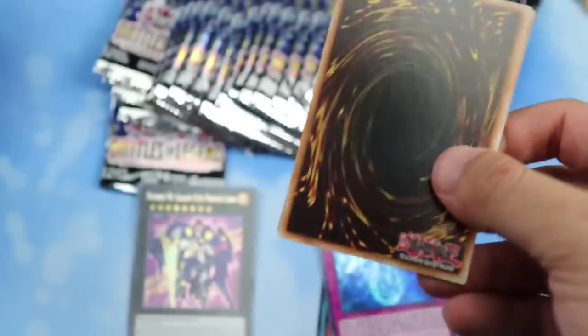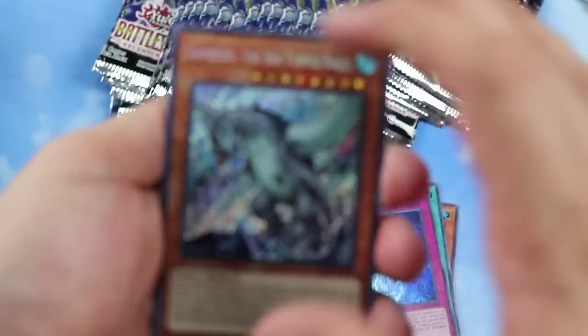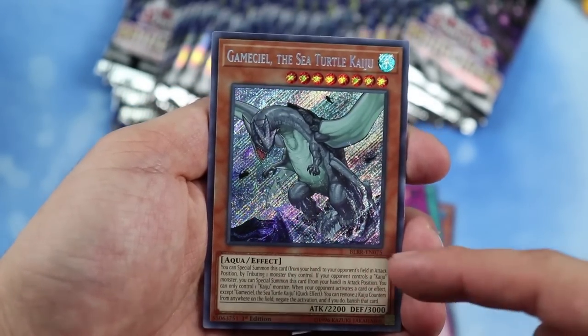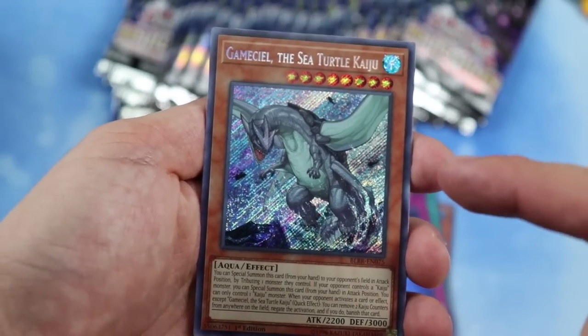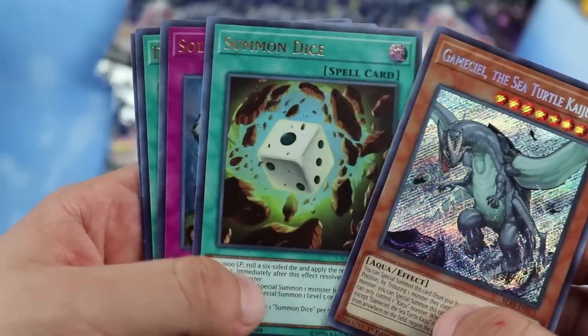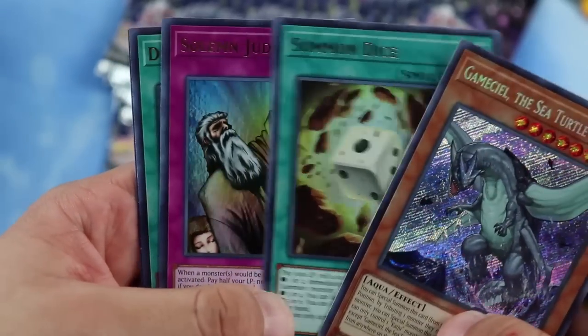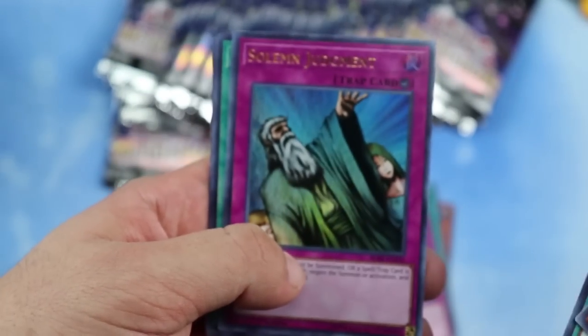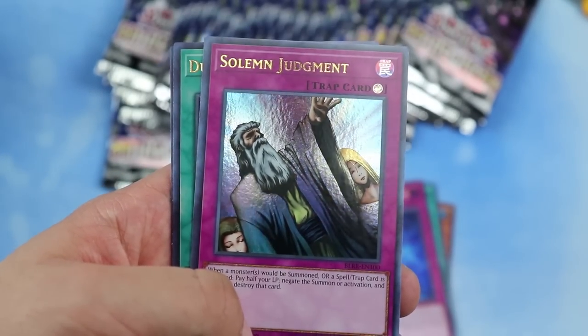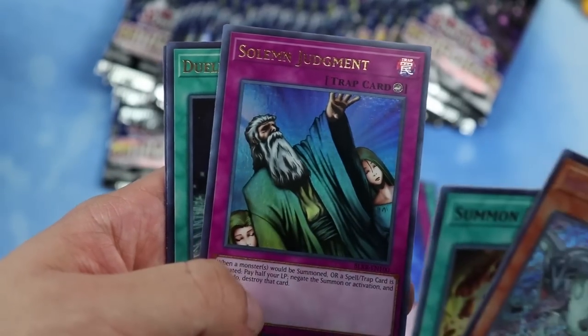Chase cards in the set: we have Trickstar Reincarnation, Gameciel — one Gameciel — the Kaijus look really cool as foils, and notably the secret rare looks really really nice. We got Summon Dice, never seen this card before. Solemn Judgment — that's a great reprint because the commons were almost five bucks, so now you have a nice ultra rare for probably less than five.